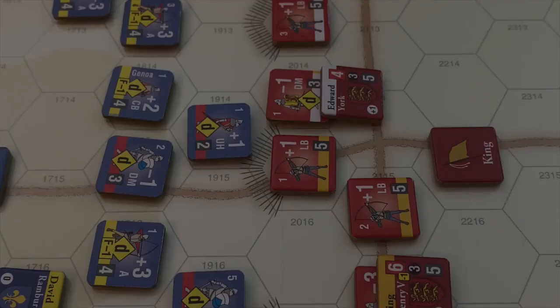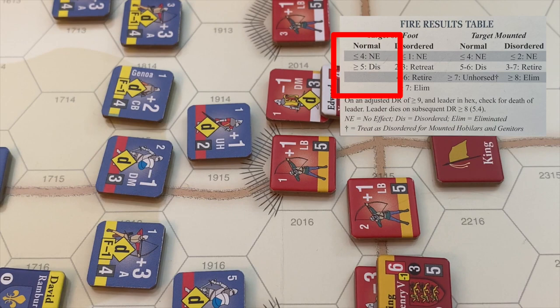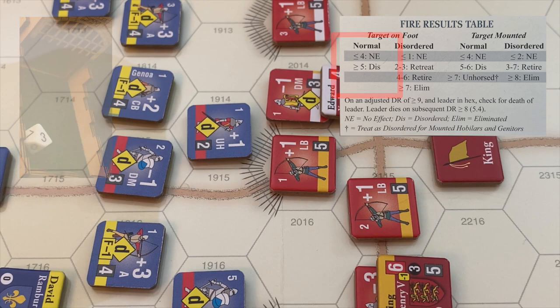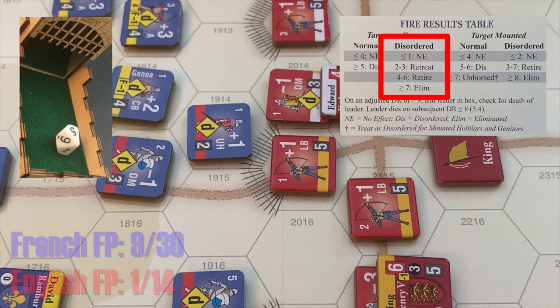Let's move to the center of the battlefield. We're going to have these disordered French archers take a shot at the longbows. The odds are against them, but they might as well fire. At range 2, archers have a zero modifier, minus 1 for being disordered. 3 minus 1 is 2 — no effect. The English longbows get a chance to return fire at range 2, plus 1 modifier. They get 5 plus 1 — on a disordered unit that's a retire, and the French archers cannot be retired — a retire for them is equivalent to elimination. The French archers are removed from the battle, adding 2 more points to the French flight track for a total of 9.